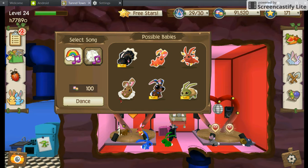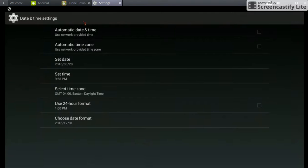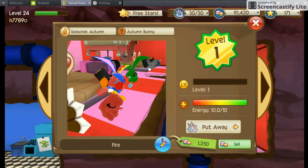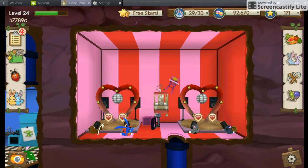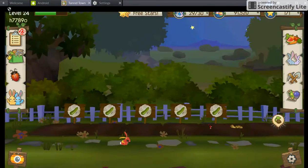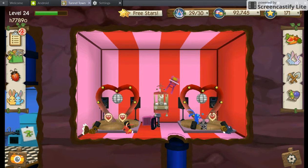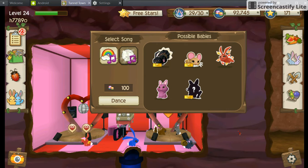I can make three rare things with this. Looks like I got an autumn bunny — pretty snazzy. Why is the name Fire? How did I lose money? This is just beautiful. Two rare ones — yes, that's pretty good. I can get three rare things.